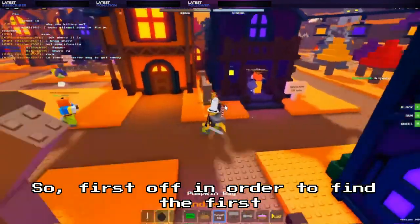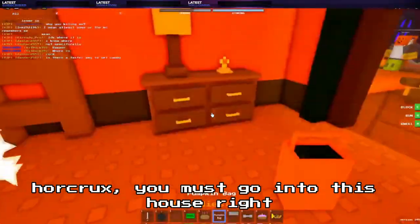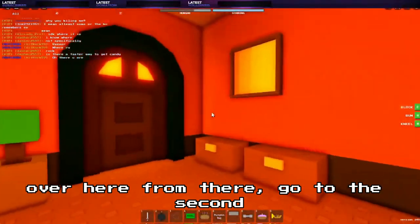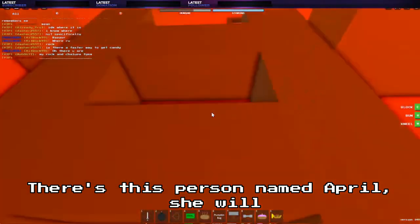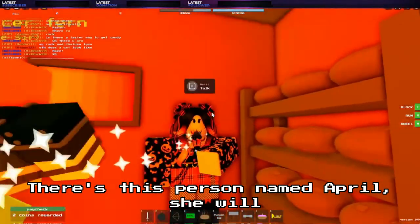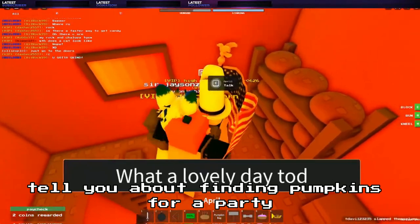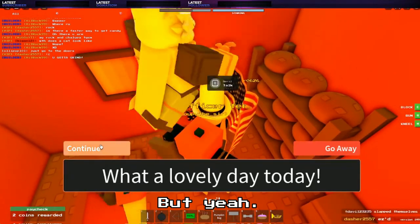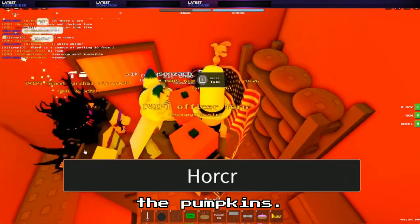So first off, in order to find the first Horcrux, you must go into this house right over here. From there, go to the second floor of the house. There's this person named April — she will tell you about finding pumpkins for a party or something. Basically, she will tell you to find 14 of the pumpkins.